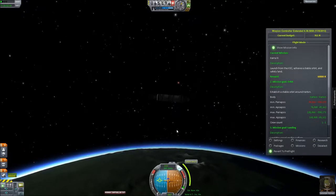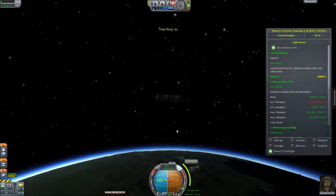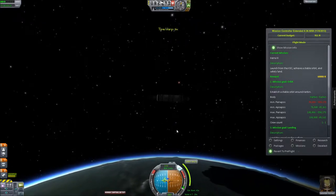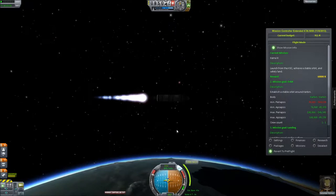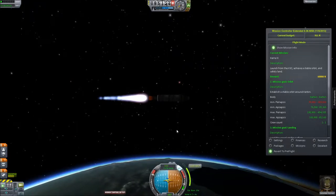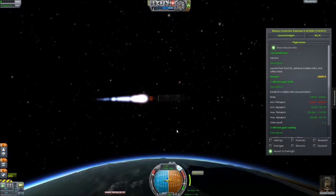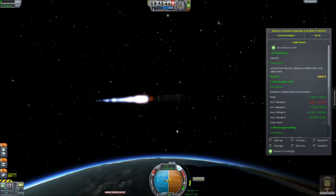I'll drop that stage. And now we'll just be coasting, and I'll go ahead and set my burn. There we go. And this should give us our orbit. It looks like I should have enough fuel to do so — here's hoping. We've got about a minute and ten till we get there. Let's do a little speed up. We'll be ready to start our engines in five, four, three, two, one — commencing burn. Hopefully it'll leave us with enough fuel to get back. I think we will be just fine.